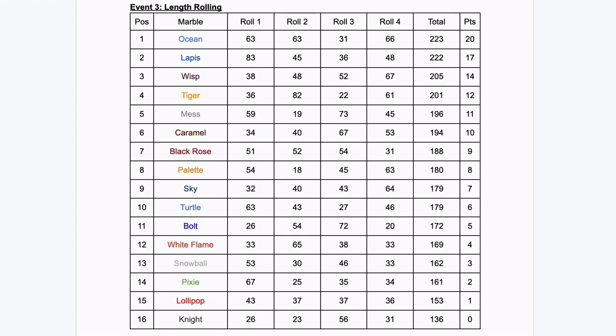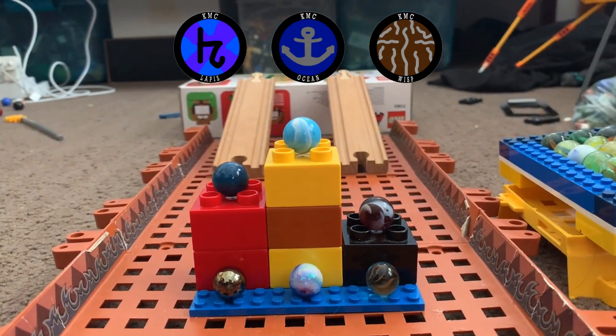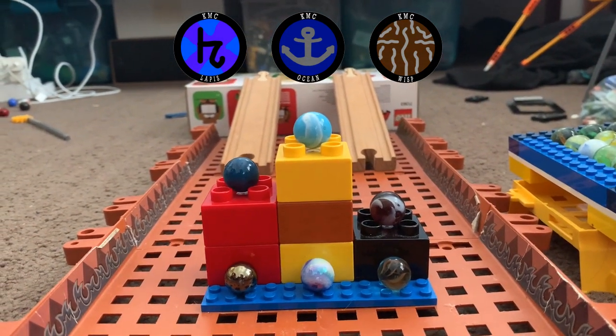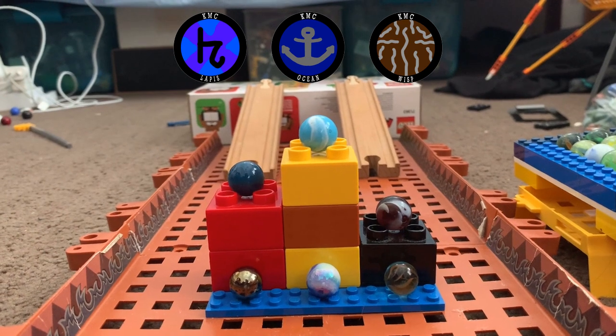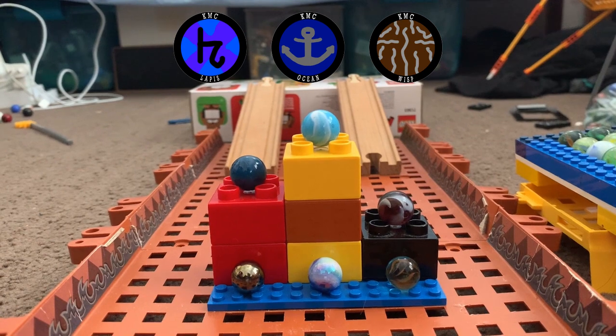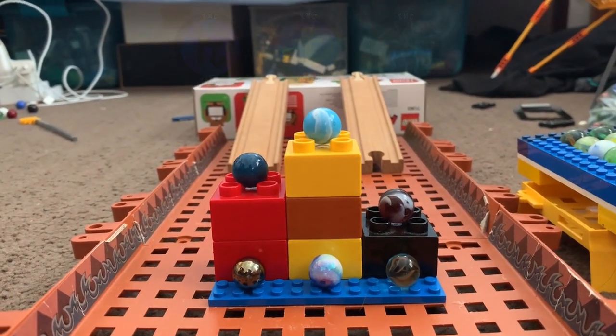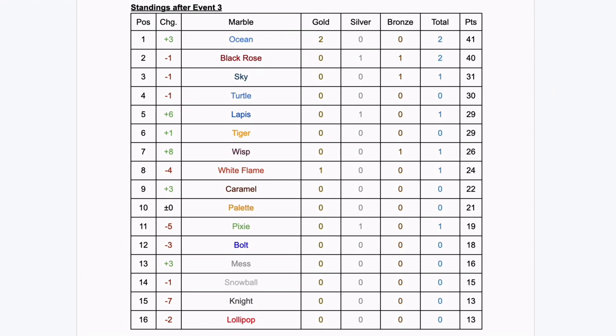That is it for length rolling and the third event. Ocean takes a second gold in a row — very well done. Then it's Lapis and Wisp in second and third, silver and bronze, both of them their first medal of the tournament. Here are the standings after event three: Ocean with two golds takes the lead; Black Rose only one point behind. Sky and Turtle not too far behind. Lapis jumps six and Wisp jumps eight — those medals treating them nicely.